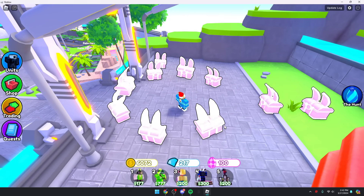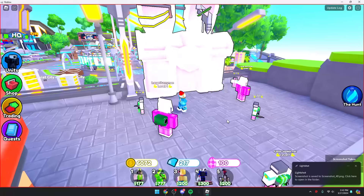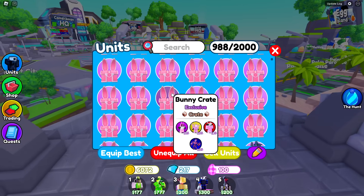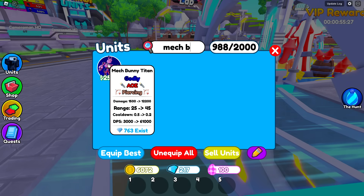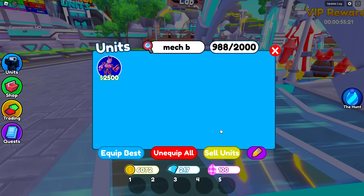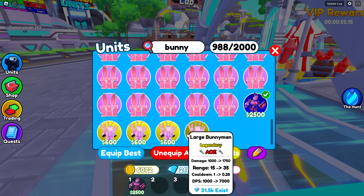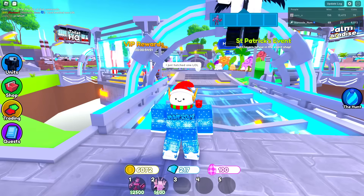Let's go open 10 - let me cook. Watch this, come on, please... oh my god, NO WAY! We got it! Oh my goodness, no way - the Mech Bunny Titan! How did I just get one?! I'm gonna go ahead and sign that thing. Oh my god, I finally hatched the godly myself - that is so nice! Let's go ahead equip everything else that I hatched.